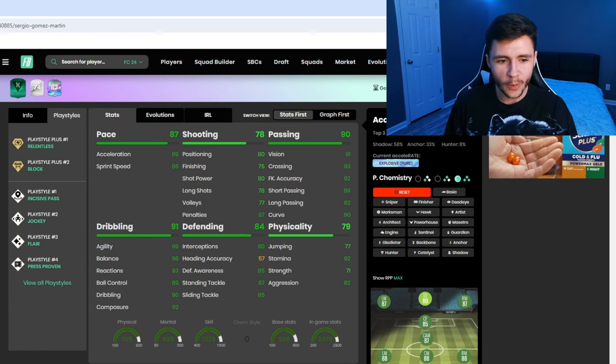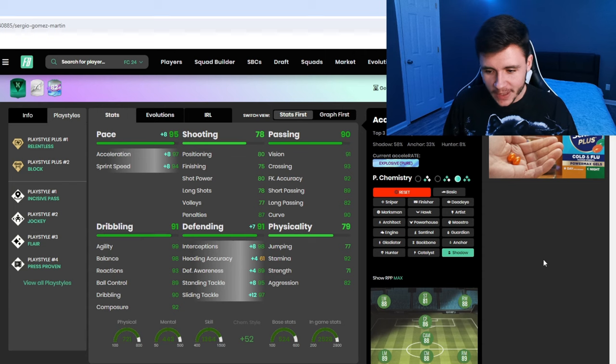When it comes to chemistry styles, there are probably two options that are gonna work really well with the card. The first one is going to be the Shadow chem style. With the Shadow chem style, he is gonna have 95 pace with 97 acceleration and 94 sprint speed — should be very quick. It's also gonna give him some really nice defensive stats: 91 defending overall with 98 interceptions, 89 defensive awareness, and 95 stand tackle.